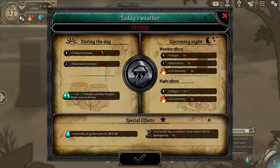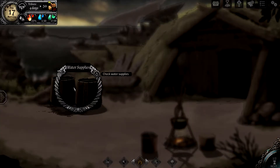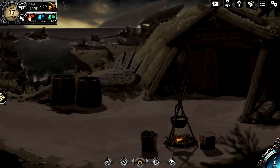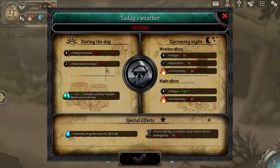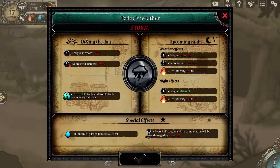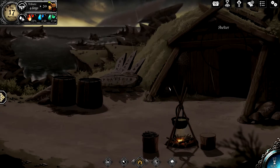Something else to keep in mind — it's storming right now. The storm gives extra water, but also increases depression by 7 to 15 at night, and fatigue goes up too. You can see how two effects combined during a pre-planned story event can utterly screw you, leaving you no way out except going back to a previous checkpoint and replaying part of the game.